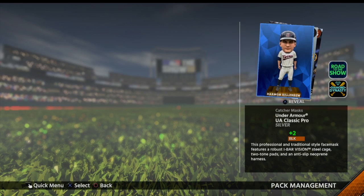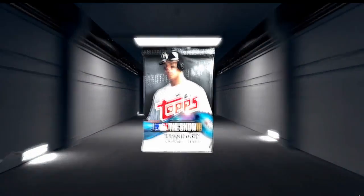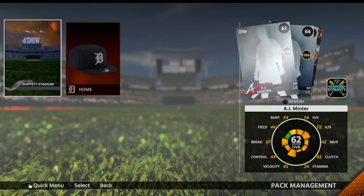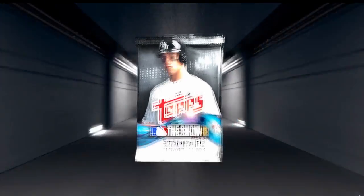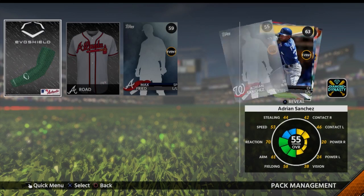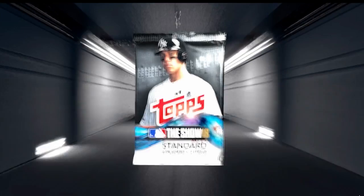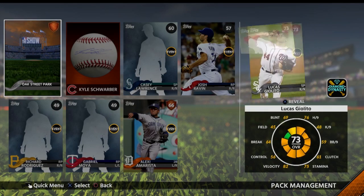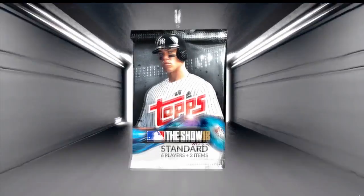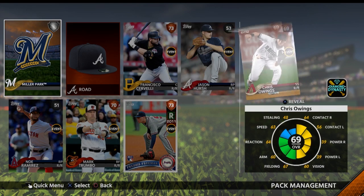Jared Eickhoff, five packs to go - and we got a diamond! Harmon Killebrew. That's not exactly what I wanted but we'll take it. Still yet to pull a diamond player this year though. Last two packs - rip. Last pack - no diamonds. No diamonds out of this conquest 10-pack.